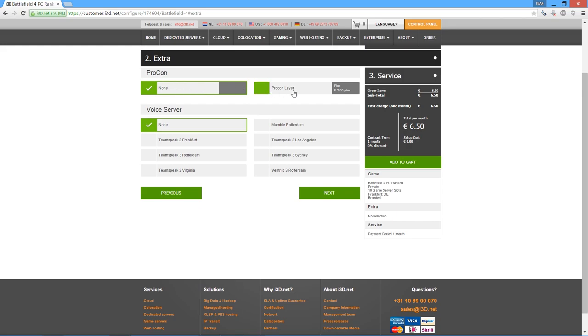Then we can select the Procon layer as an option. Procon is a very popular admin tool for Battlefield that gives you full control over your server and also supports plugins. If you have multiple admins for your server, or if you want Procon and its plugins to manage your server at all times, then you need to have one instance of Procon running 24x7. If you don't want that, you can choose the Procon layer here as an option, which means that i3d will run their own instance of Procon in control of the server. So if you or any of your admins wants to change something, you simply start Procon locally and connect to the Procon layer, which will then forward your command to the actual server. I will add this option here so that I can show you how that works.